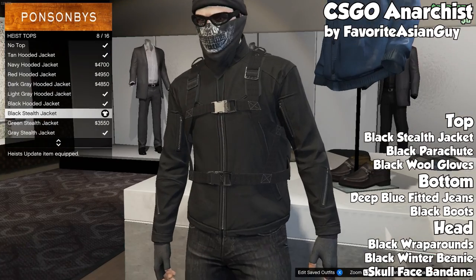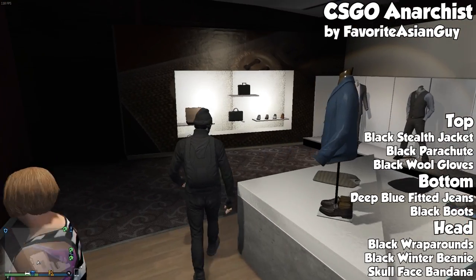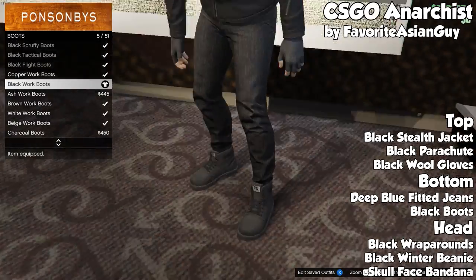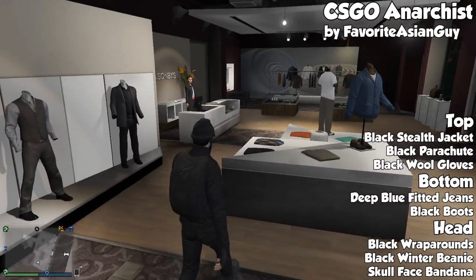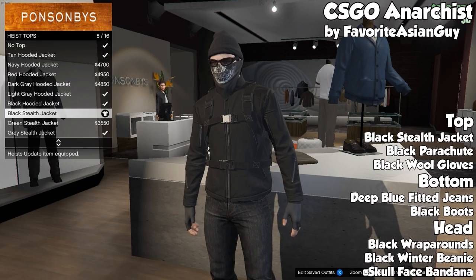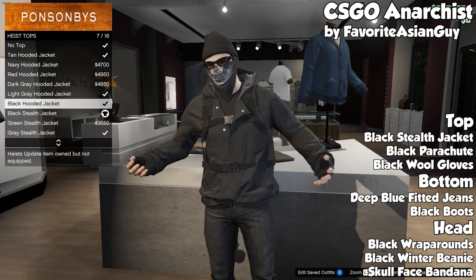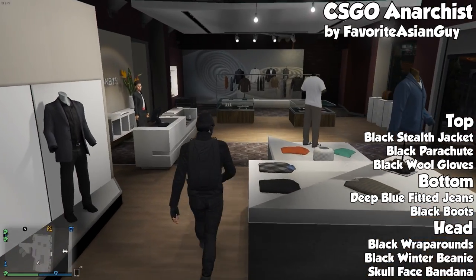Getting right into the first outfit, we have the CSGO Anarchist. To make this outfit you're going to start with a black stealth jacket, put on a black parachute and then black wool gloves. For the bottom put on deep blue fitted jeans, black boots, and then for the head black wraparounds, black winter beanie, and then skull face bandana.